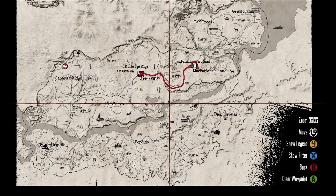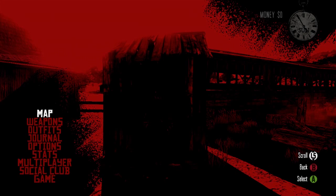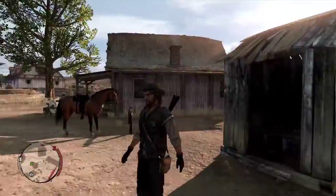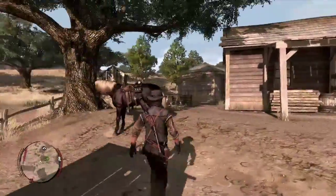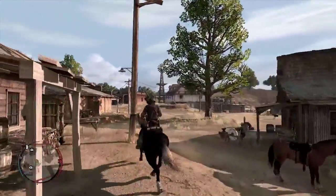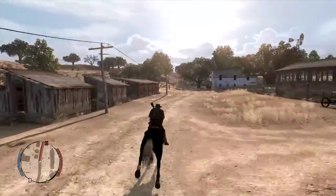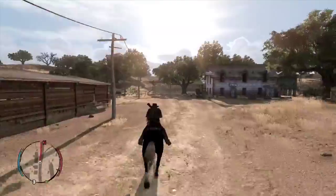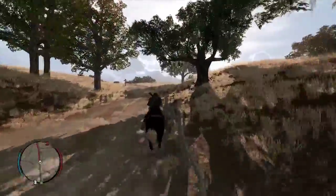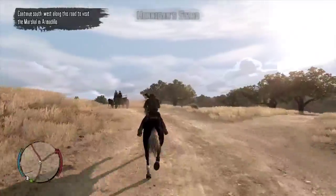We're going from McFarlane's Ranch into Armadillo. Looks like we're on a mission to find the marshal. At the end of the last episode, Bonnie McFarlane suggested that we go to the marshal and seek some help with Bill Williamson. So we're going to hop on the horse and head to Armadillo. Sometimes we will not show you the entire journey — we'll do some fast forwarding — but on this one I'm going to show the full trip from the ranch over to Armadillo.